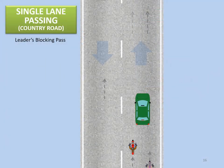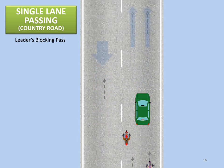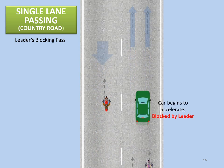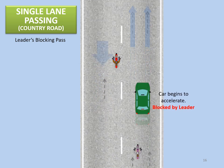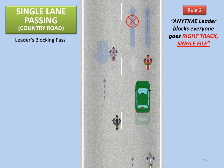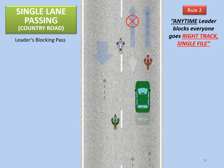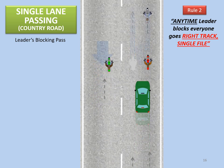Our next maneuver is the single lane pass, or leader's blocking pass, used on country roads when there's only one lane in each direction. Notice that after the pass begins, the green car begins to accelerate. This is so common it becomes the primary reason all passes should be blocked by the leader — an accelerating vehicle being passed can trap a passing motorcycle in the oncoming traffic lane. Because this is a leader block, rule two applies.